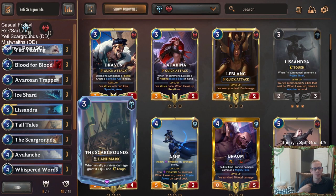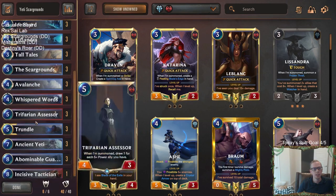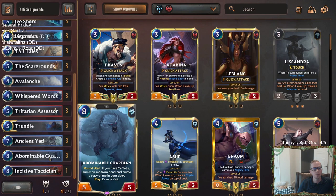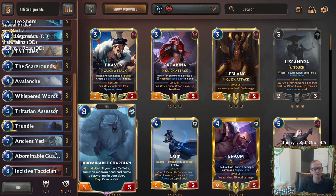Because if every single round we're getting Ice Shards, it's killing our opponent's units, but our units are just getting bigger. So in order to do that, we do have to level up Lissandra. A way to do that is with Abominable Guardian — round start they will just enter. We'll also have Trundle with the Ice Pillar, so those two things help level it up.